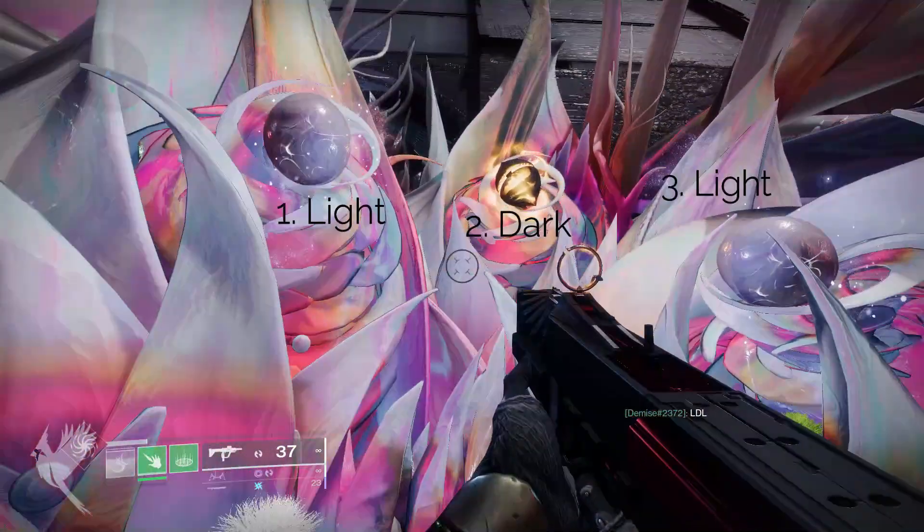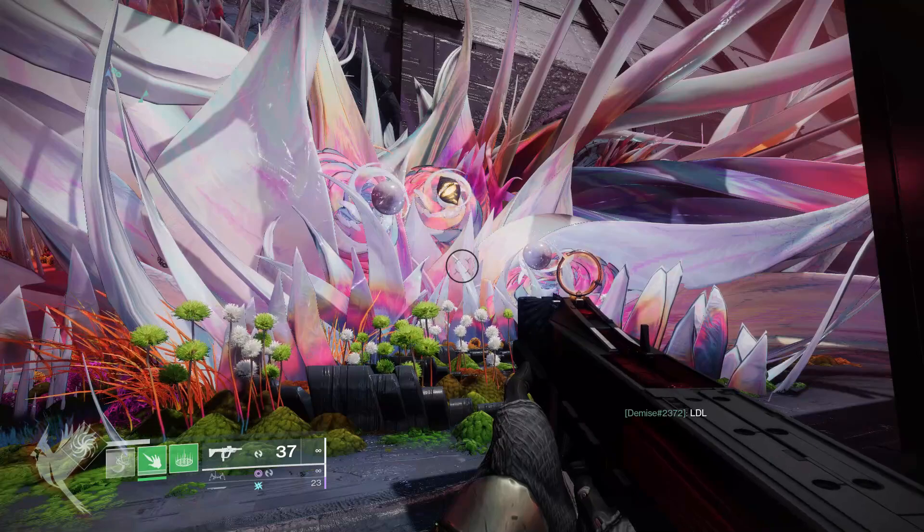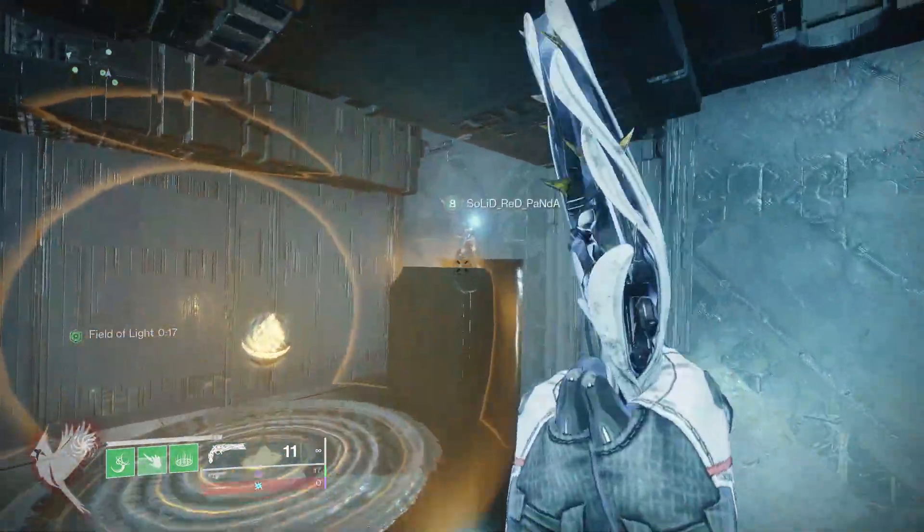For example, if the order of the nodes is light, dark, light, then we must connect the two light nodes together in the first room, the dark nodes in the second room, and then light again in the final room. Each room will have both light and dark nodes available so only connect the correct ones in each room.